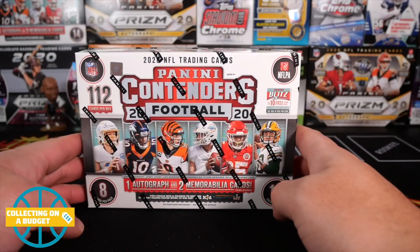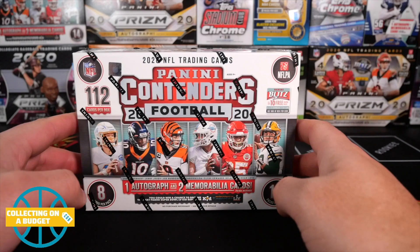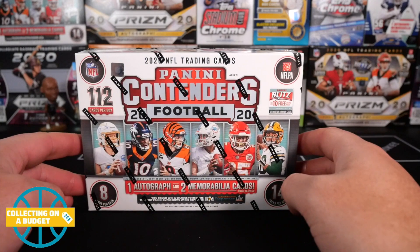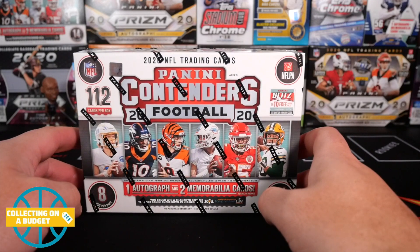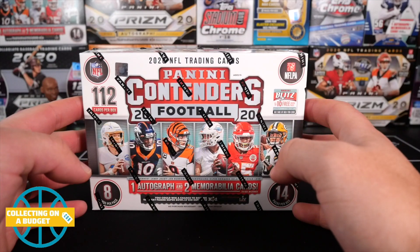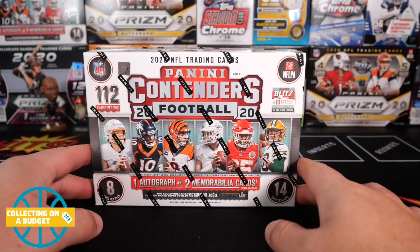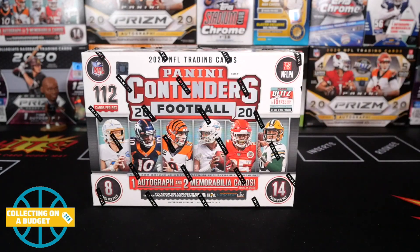I've opened up pretty much every format of this stuff so far, and this was by far my favorite. The hangers are pretty cool, they're solid. The blasters are really rough, man. The value packs and other stuff are not really amazing either. I'd say the blasters are probably the worst — they're just really base heavy and the rookies are hard to come across. But I did enjoy these Contenders mega boxes. The fact that you can get three hits, two mem cards and one auto — each time you can get three hits in retail, that's a win. These look great. I love the autographs and the mem cards in these.